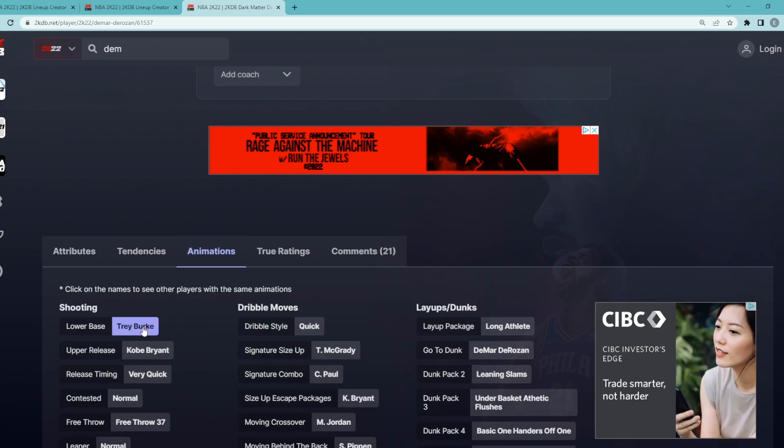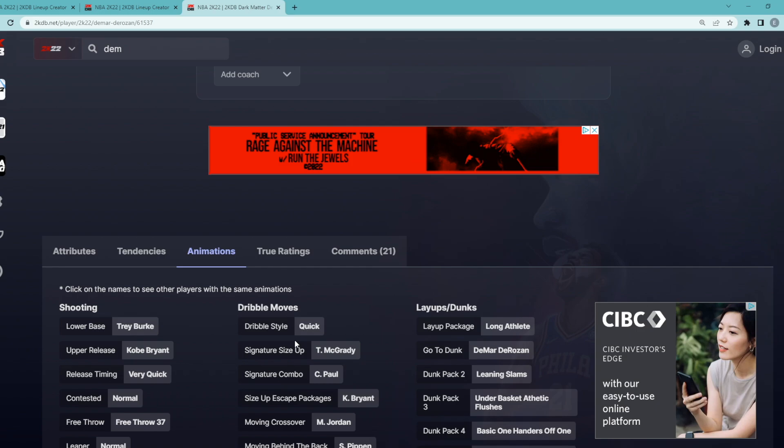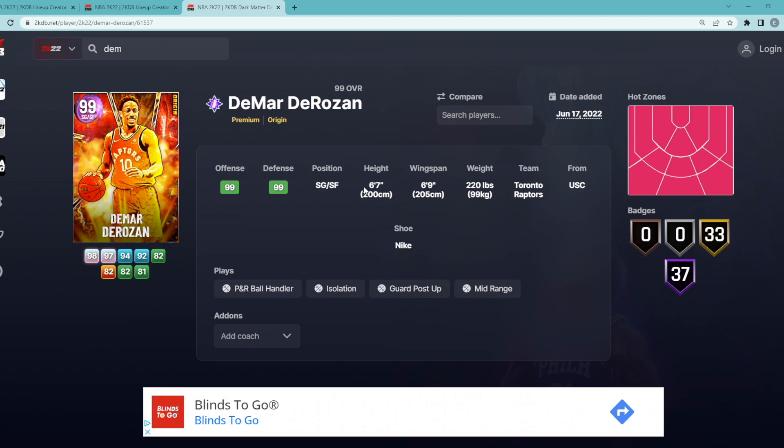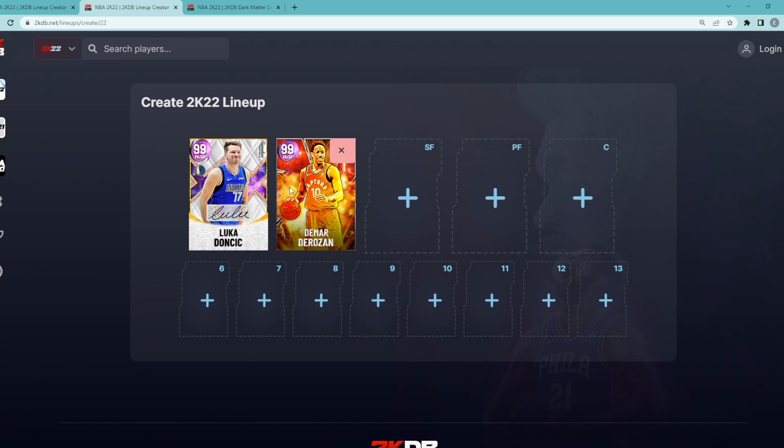This is the exact same jump shot T-Mac has and the exact same dribble sig. T-Mac is like an inch taller with maybe an inch on wingspan, but for like 20,000 MT you're going to get like 90% of T-Mac out of DeMar DeRozan.